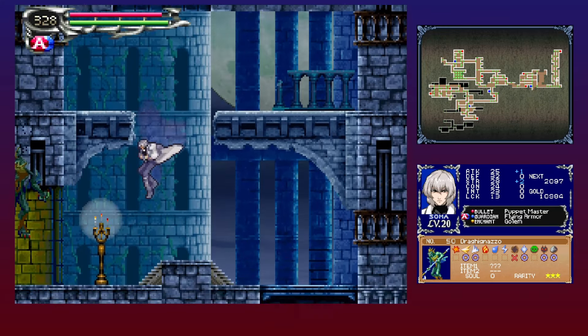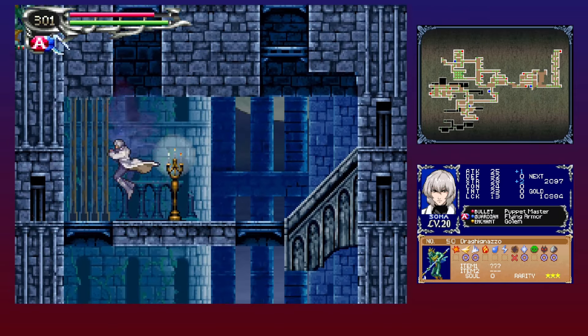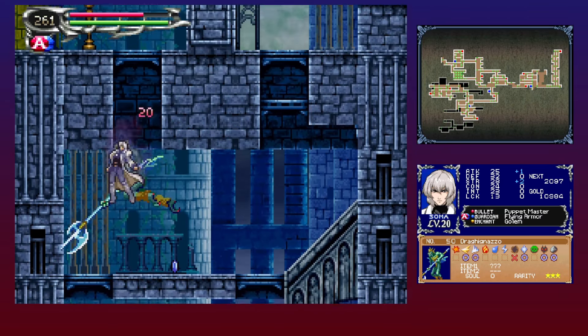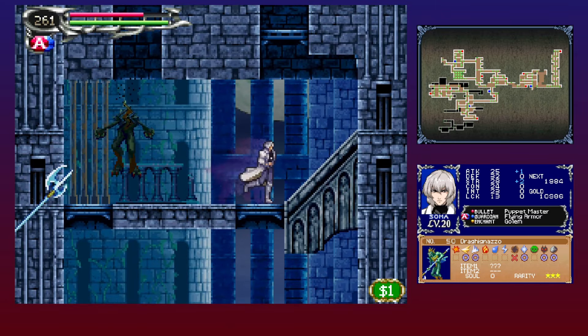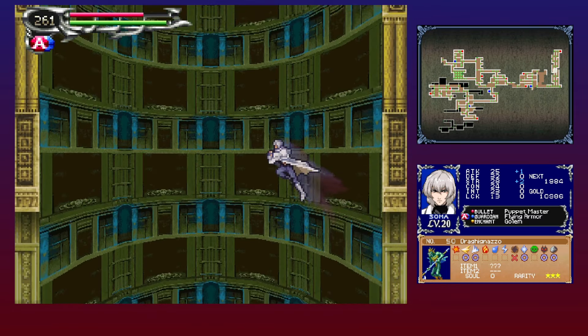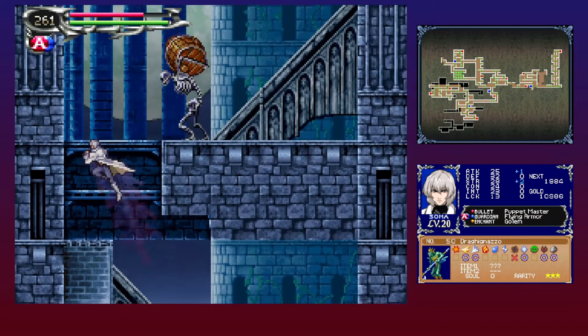I remember a huge part of the fun in this game that you don't really see when you're just doing a 100% run is the soul synthesis system from Yoko, where you get different weapons — because a lot of the weapons are only obtainable through that.